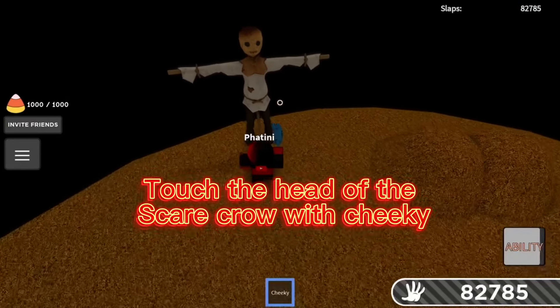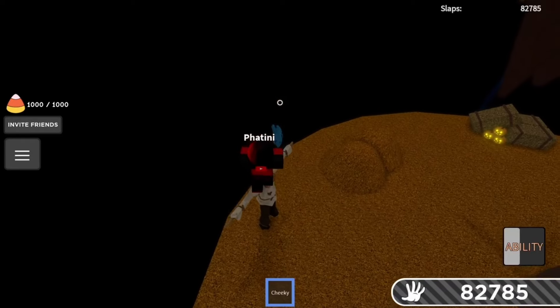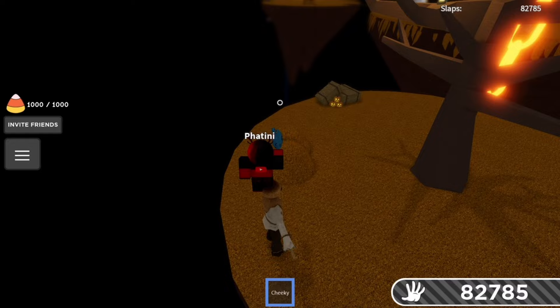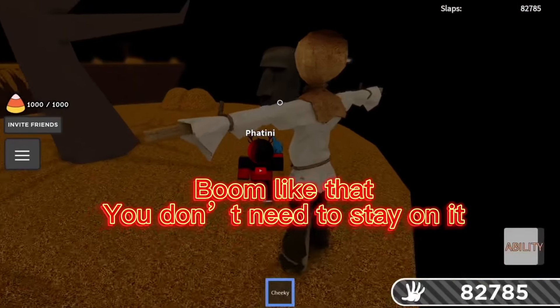Touch the head of the scarecrow with Cheeky. Boom, like that — you don't need to stay on it.